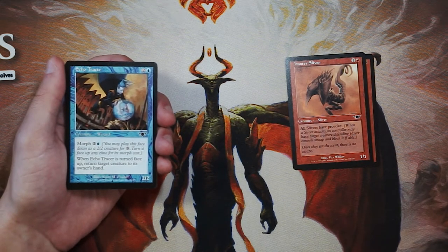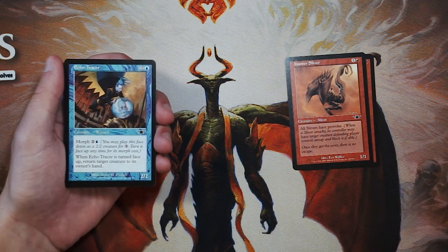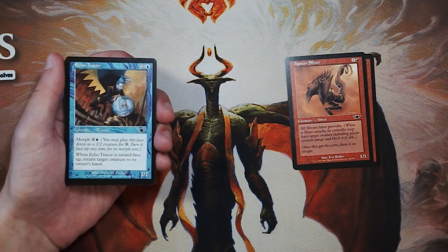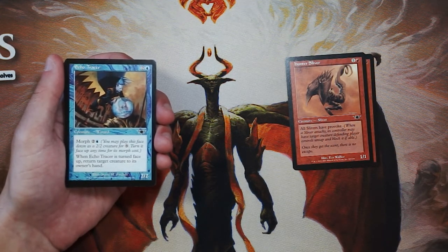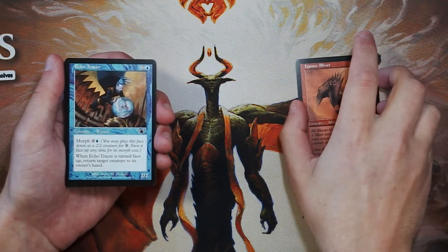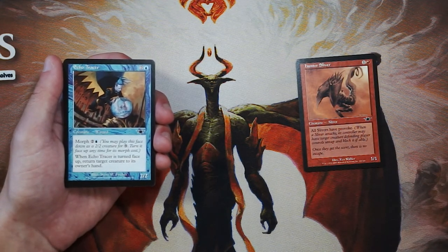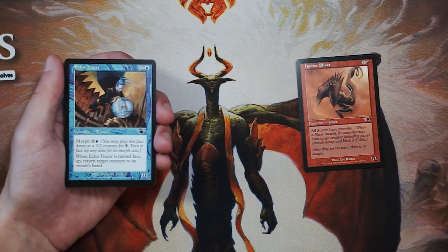Echo Tracer is a 2/2 for 2 and a blue. You can morph it for 2 and a blue — play this face down as a 2/2 creature for 3 of any color, then turn it face up at any time for its morph cost. When it's turned face up, return target creature to its owner's hand. That is a very, very good ability. Your opponent's not going to know what it is, so you play it face down, flip it face up, return something to their hand, and set them back a turn. That's a fantastic tempo play. Definitely the most lucrative card we've seen so far, and the one I'm going to say is our first pick right now. It's a very blue style of playing — you set your opponent back a couple turns and incrementally gain that advantage.